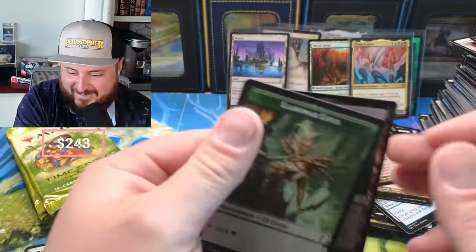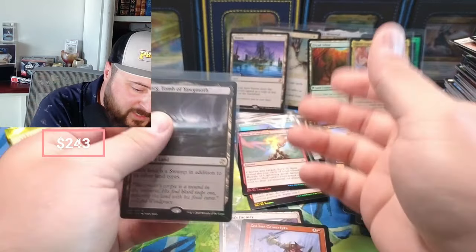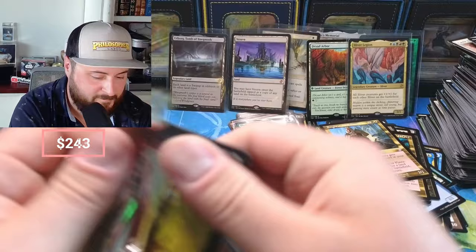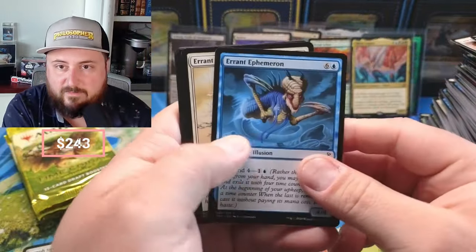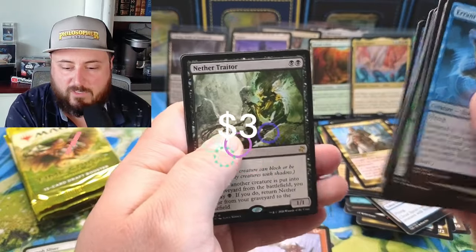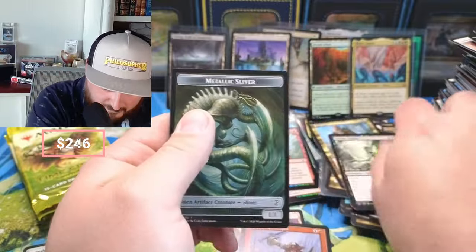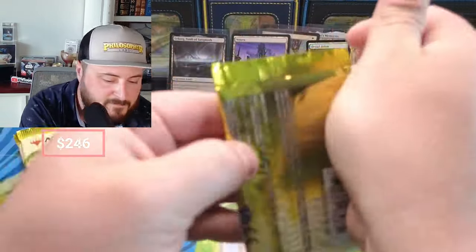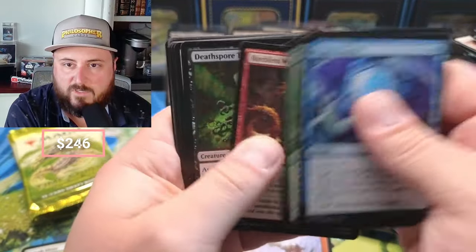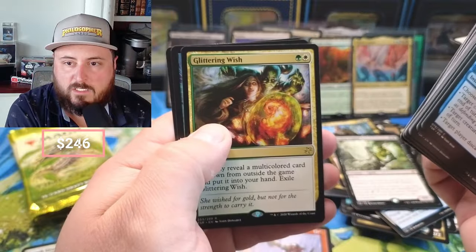So like, again, this box was $213 and in Vesuva, Memorial, Sliver Legion, Tomb — we're at like $150 on those alone, I think. Not including whatever the foil retro goes for. A Tomb foil — nice! Nether Trader, Mirror Entity — I've pulled so many of those in mystery convention boosters. Reckless Sliver, Shaman, got some Keeper, Muck Dweller, Glittering Wish.